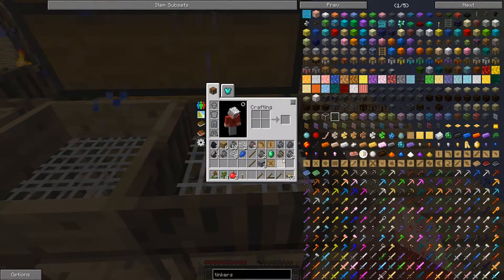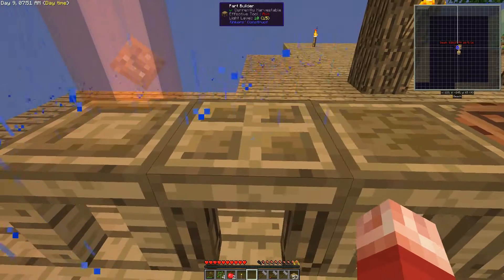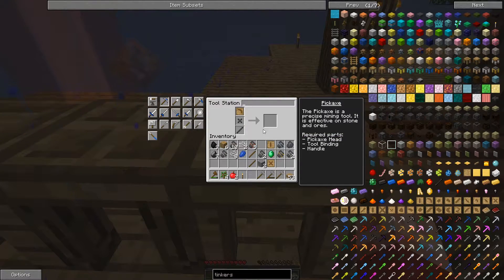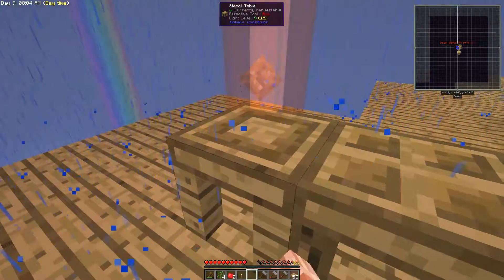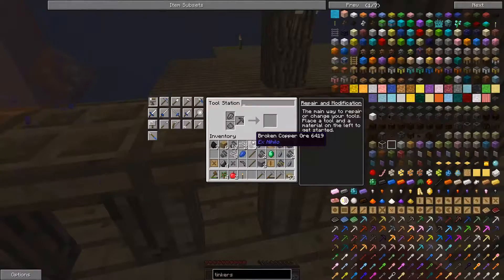We got a whole bunch of ores which is great, and we got some flint which is exactly what I wanted. Now let's go over here — I want to make a pickaxe. Let's go to the parts table and put the flint in — and we get a flint pickaxe head! Then I'll put the handle in. The nice thing with this is you can mix and match different components. Let's take that out and now those are the three pieces I need to make a pickaxe.